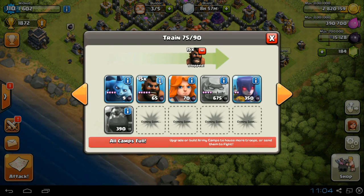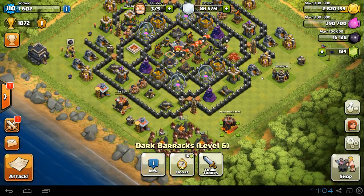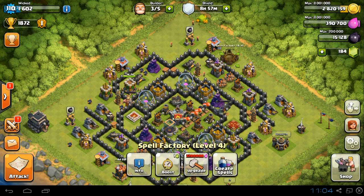Let's have a quick look at the stats on the max hog: damage per second 105, hit points 435, favorite target is defenses, damage type single target, and targets ground units only.